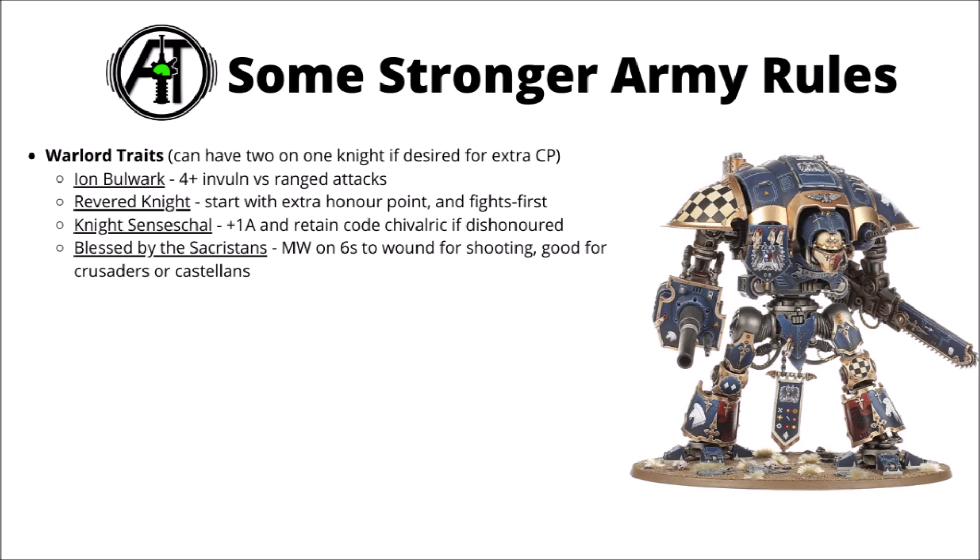Revered Knight allows you to start the game with an extra Honour point and allows you to fight first as well — quite nice for making sure the Honour system works in your favour. Knight Seneschal is really quite a nice one for melee knights: plus one attacks, and you get to retain the Codex of Alric even if you're Dishonoured. Just the plus one attack alone is a solid damage boost with knight combat weapons. And finally, Blessed by the Sacristans allows you to do Mortal Wounds on 6s when shooting — really quite nice for Crusaders with a bunch of shots, or Knight Castellans.